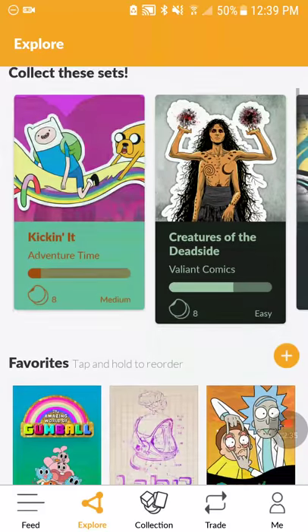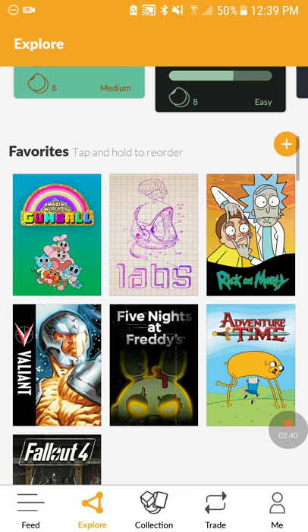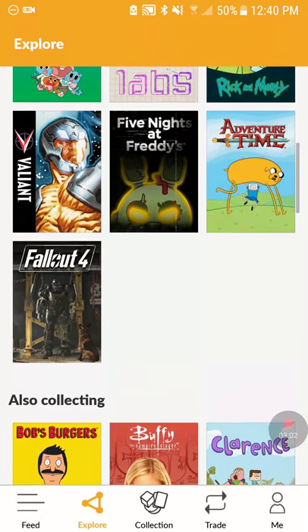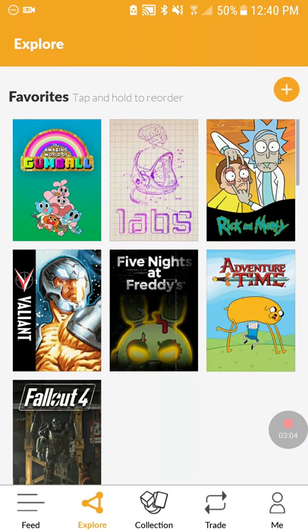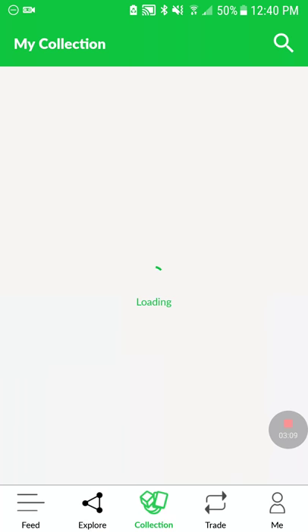Say like someone likes collecting Rick and Morty and you like collecting Adventure Time, and you have a few Rick and Mortys they don't have — they might want to give you the card you're missing for Adventure Time. In my opinion, pops are worth a little bit more just because they cost more, but it also depends on the number. Let me go to my collection and show you.